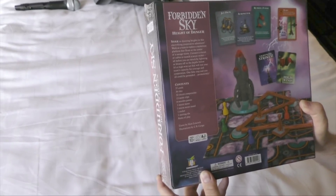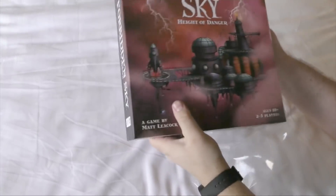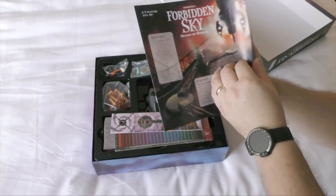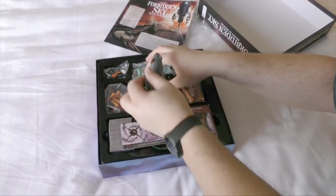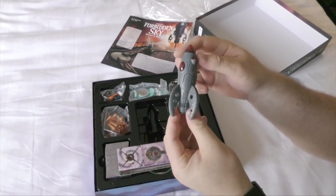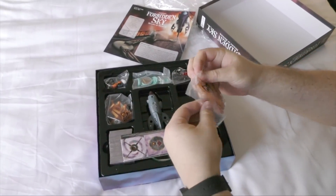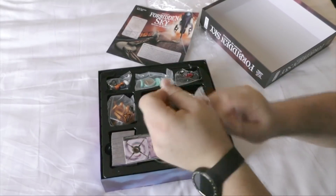One false step and all could be grounded permanently. Let's take a look. We've got the rules — I really do like this artwork, it looks really nice. Oh here we go, we've got a little rocket here — oh that's sweet! And there is a tab. I should probably find out if there are any batteries included. There must be a battery inside because there is a contact tab in there.